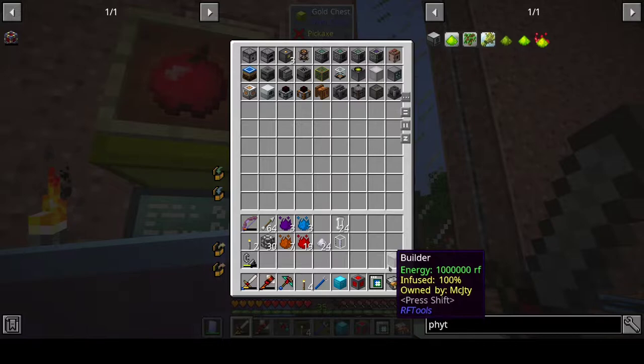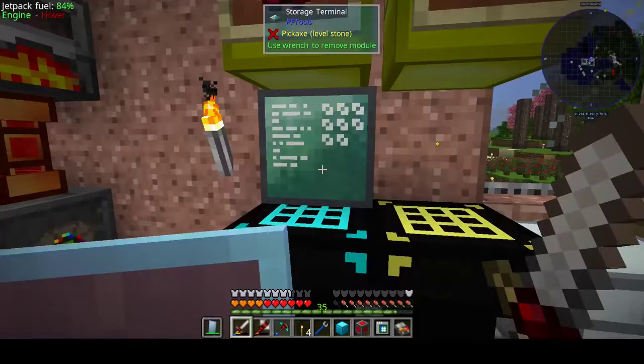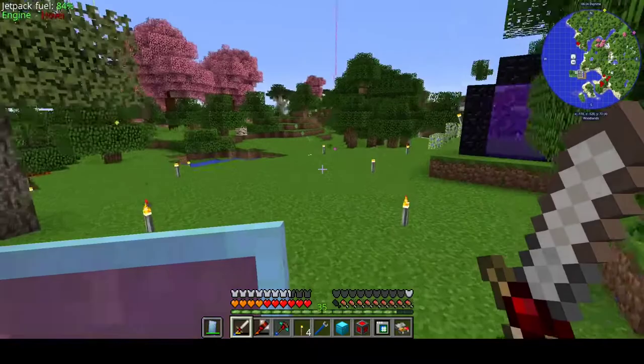Where's the builder? Oh, I already have it. And the filter was already set, although it was mining too much, but that's okay. So let's go back to the Twilight Forest and find another spot to find these rubies. Because I will need a lot of them.